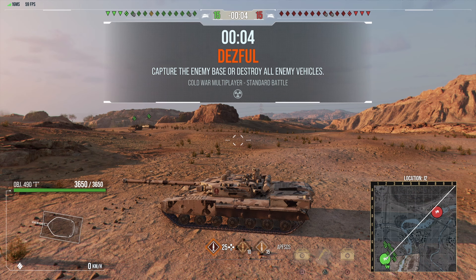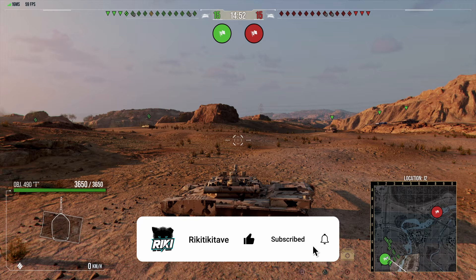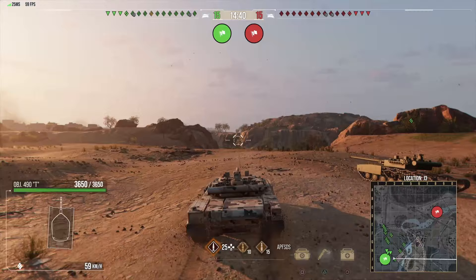So for those of you that are short on time, here is my quick overview. The 490 is the current Ultimate Season Pass tank, so if you buy the Ultimate Season Pass for 6,000 gold, you will get the 490. And when you consider that, it really isn't too bad.